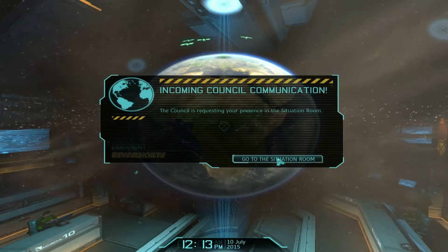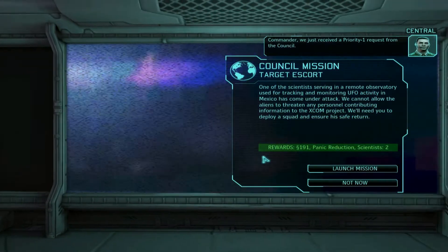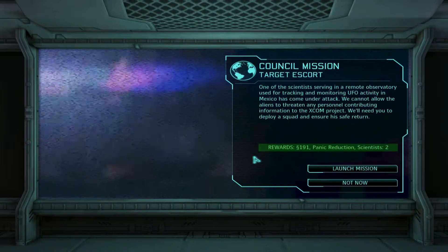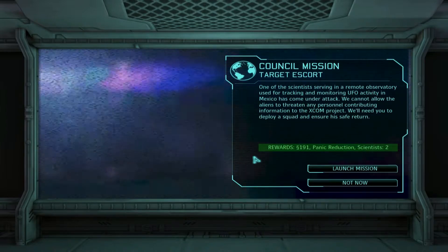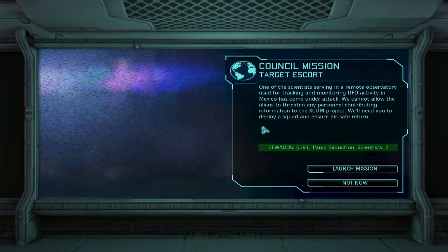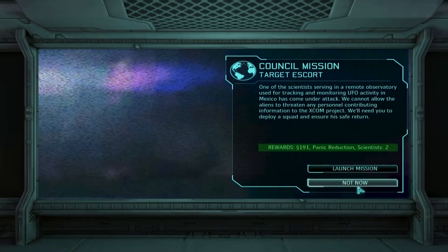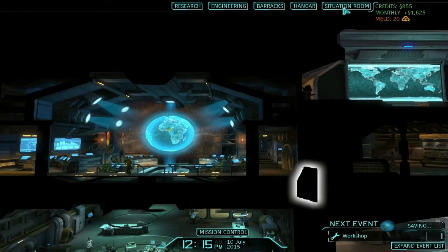Let's head to the situation room. Commander, we just received a priority 1 request from the council. We have a council mission — a target escort. One of the scientists serving in a remote observatory used for tracking and monitoring UFO activity in Mexico has come under attack. We cannot allow the aliens to threaten any personnel contributing information to the XCOM project. They are offering us 191 credits, a panic reduction in that country, and 2 scientists. We will definitely take that. Let me take care of several other things in the situation room before we send our squad out.